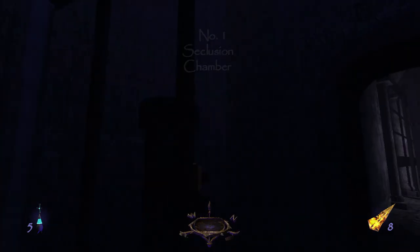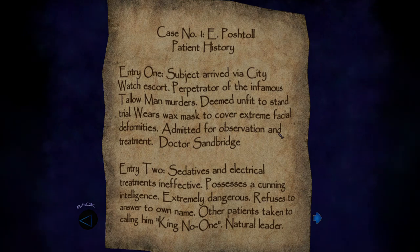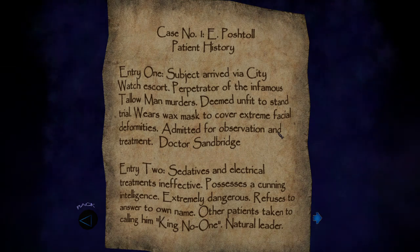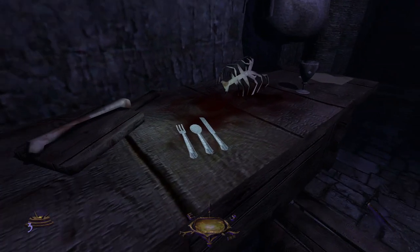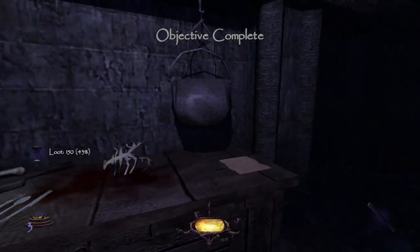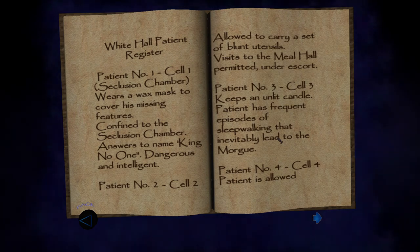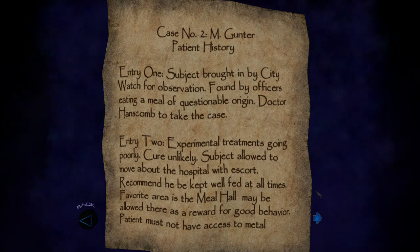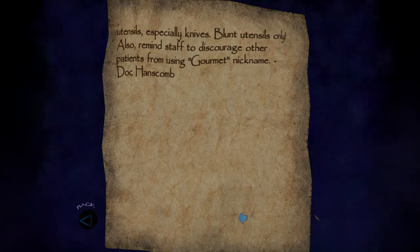Patient number one, in the seclusion chamber, goes by 'King No One.' He was the perpetrator of the infamous Tallow Man Murders — a very unsettling name. He was a natural leader kept in seclusion, tricked staff into taking his medication resulting in deaths, and was punished for Laurel's death even though he was not responsible. Patient number two, nicknamed 'Gourmet,' is heavily implied to be accountable for something disturbing — found by officers eating a meal of questionable origin. They keep him well fed at all times, with only blunt utensils.